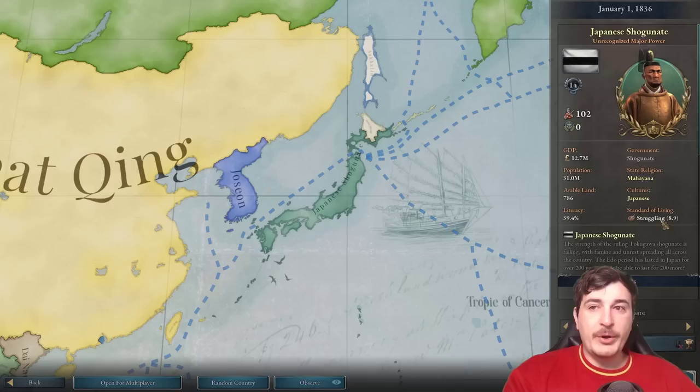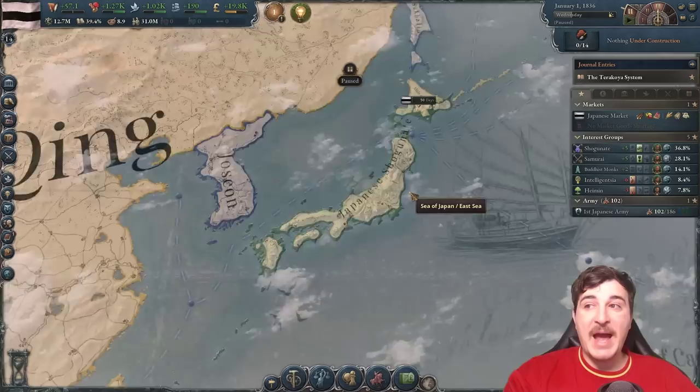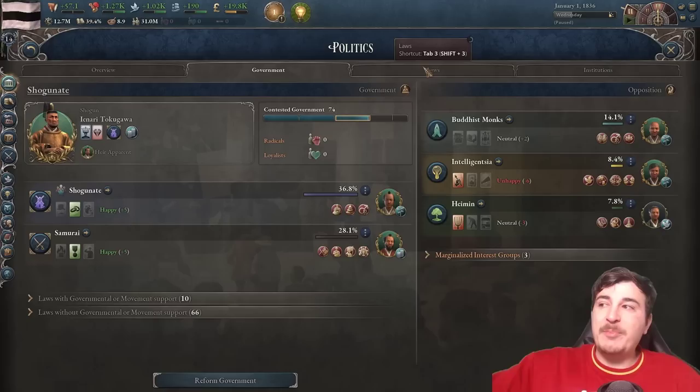The Japanese start with 12.7 million GDP, 31 million population, and 102 units. We do have a pretty struggling standard of living and it's likely going to go even further down in the first part of the campaign. But don't let that fool you — we're going to skyrocket our standard of living after we've fixed our political landscape.